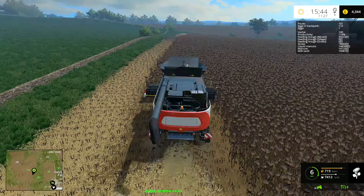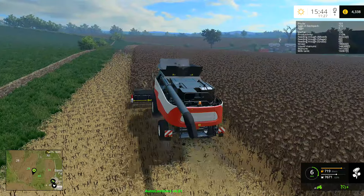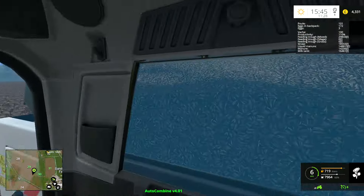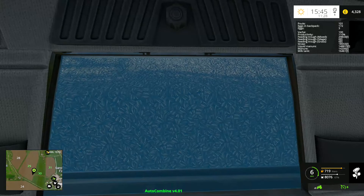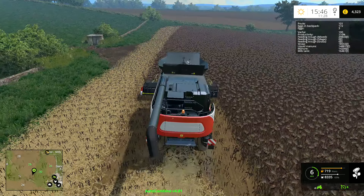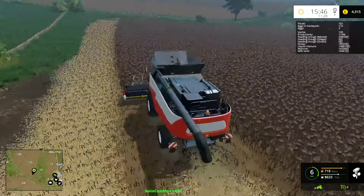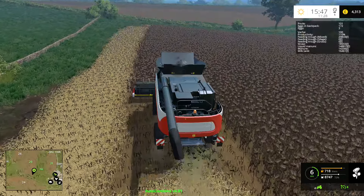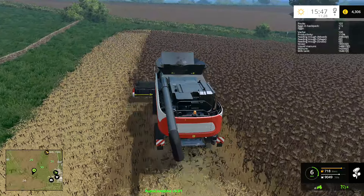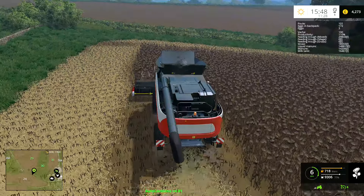It does actually take a nice full swath when you use the auto combine - with the standard hired help you get much less width being filled on your header. We've nearly got another full load. Let's take a look from inside the cab - that is actually very, very similar to actual sunflower seeds. I'm sure most of you have seen sunflower seeds. You get them in health food shops, in seeded breads, nut mixes, trail mix - something like that.